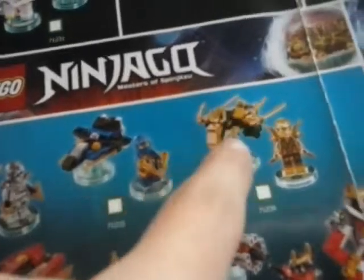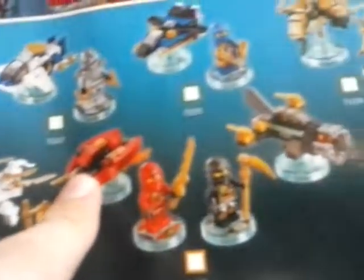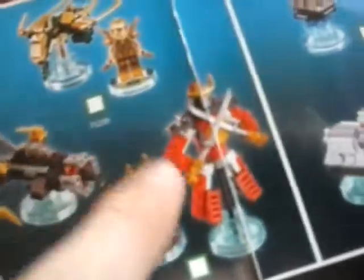We've got Jurassic World: the Velociraptor and the Gyrosphere. Then we've got Lego Ninjago's Masters of Spinjitzu: the Storm Fighter, Golden Dragon, White Dragon, Steam Fire Vehicle, and the Samurai Mech.